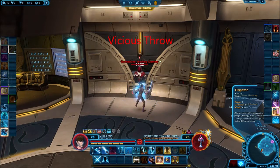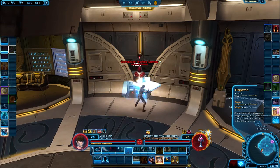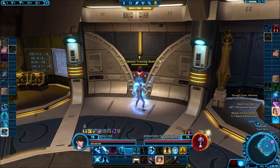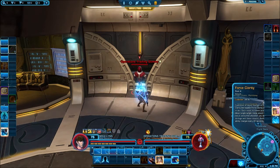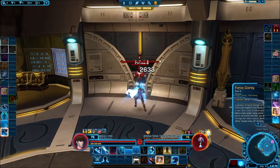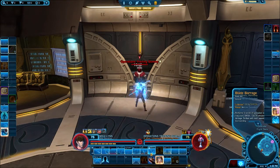Dispatch is your execute skill — throw your main hand lightsaber at the target, only usable on targets at or below 30% max HP. Force Clarity has four charges that recharge one every 30 seconds, so you wait two minutes for full charges. Each stack increases your next single-target melee attack by 25%, consumed when you deal damage. It's a very basic damage boost.